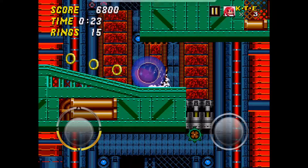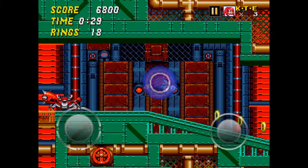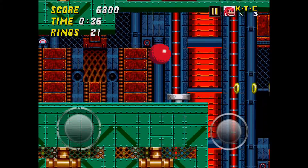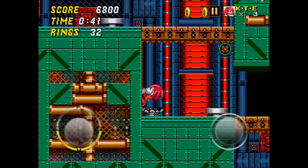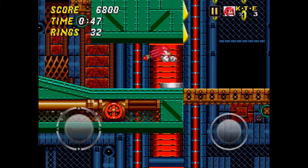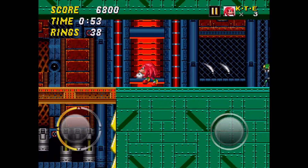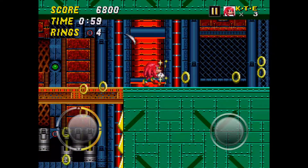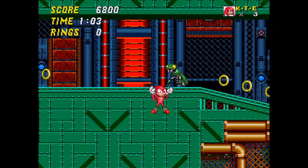In Metropolis Act 1, climb over the first wall and then the next wall, then glide over the enemy. Make sure you get the shield, because there are star-use enemies that will destroy a run. Try to avoid those star-use enemies, then take the high route and go up the bouncers. Up in the air there's a slicer — stall out his attack. There's really no strategy to get past the slicers; you just have to rely on luck.